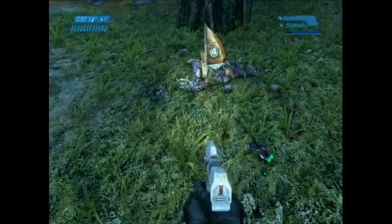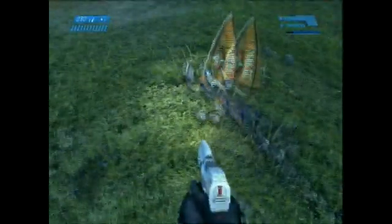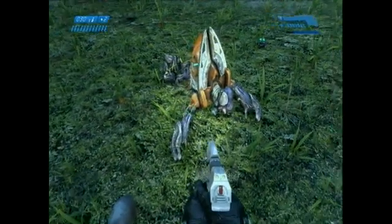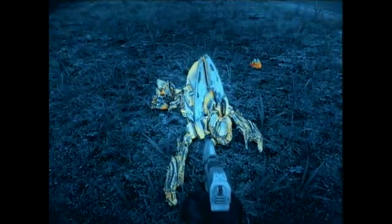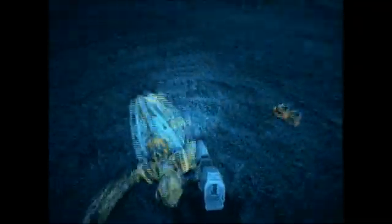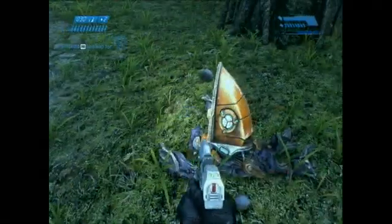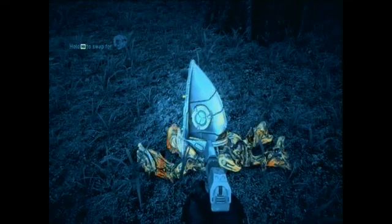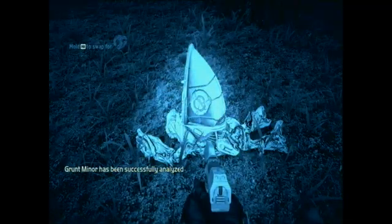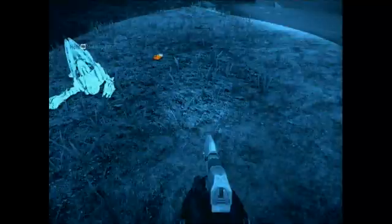Today I'm going to be showing you how to scan — I'm going to scan this grunt right here. First things first, all you've got to say is 'analyze.' As you can see, it made me go into this infrared mode. Next up you've got to say 'scan.' And as you can see down in the bottom left, 'Grunt Minor has been successfully analyzed.'